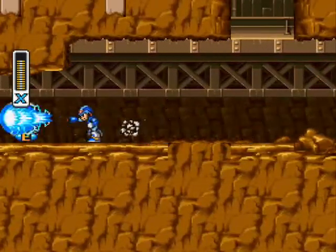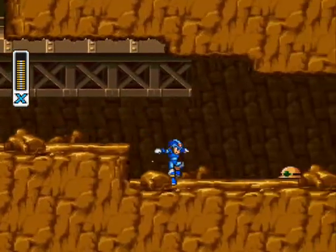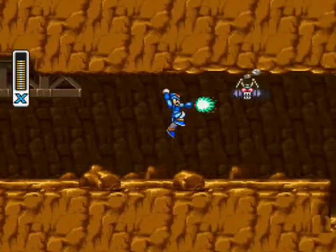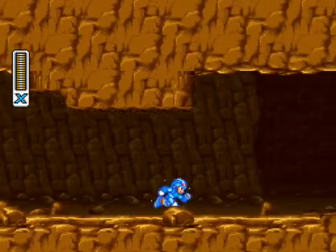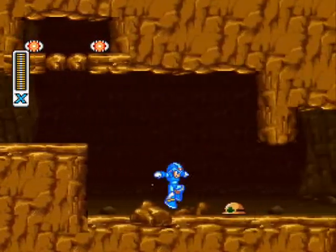But we can get this item. This is a sub-tank, which is similar to the E-tanks from the classic series. However, there are only 4 of these in the game, so of course they work a bit differently — they're not one-use items. Instead, you actually fill them up by picking up spare energy containers, or pellets, or whatever you wanna call them.